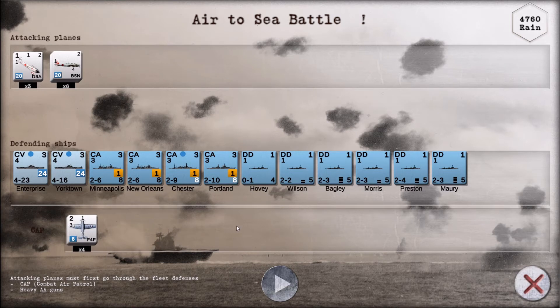We've now got an air-to-sea battle — it's rainy. Attacking planes must first go through the fleet defense: the CAP and the heavy guns. I think the heavy guns are the first number here. So we've got four, eight, ten, twelve, fourteen, sixteen, eighteen, twenty, twenty-four — we've got 26 heavy AA factors firing.